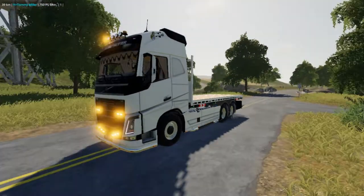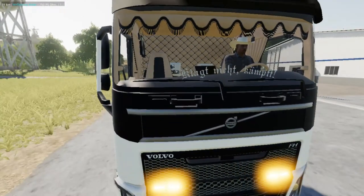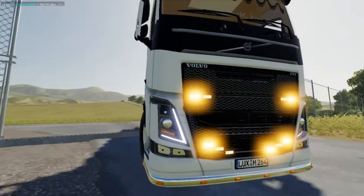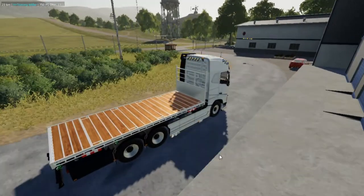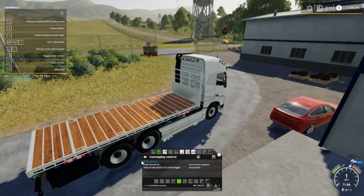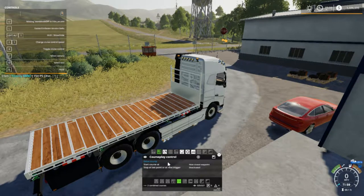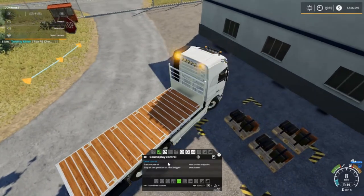Welcome back everybody to Farming Simulator 19 here on Ravenport. Your host Mr. Blue, aka Tommy Miller. Check out this new ride folks — it's a Volvo with auto-load. We're going to stop the driver temporarily and we're on mission pallets, as you can see. It does have a thing that says missing work mode in the XML — probably forgot to capitalize something. Those things are very sensitive.